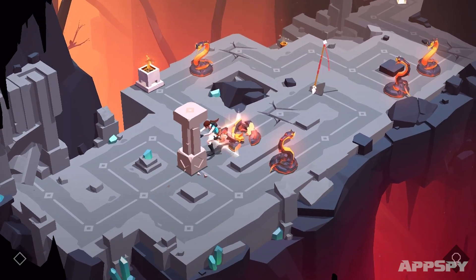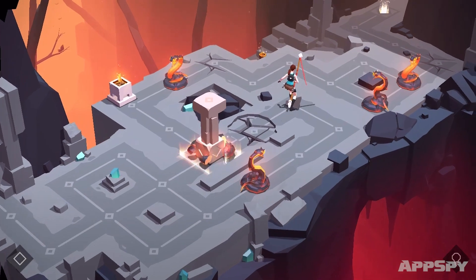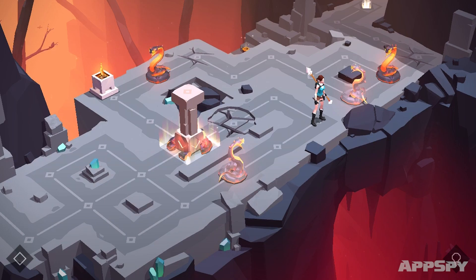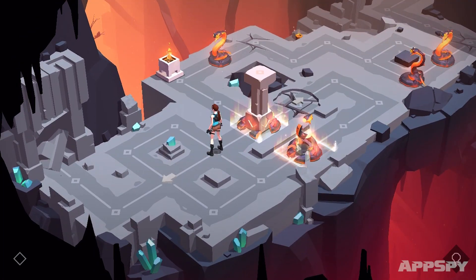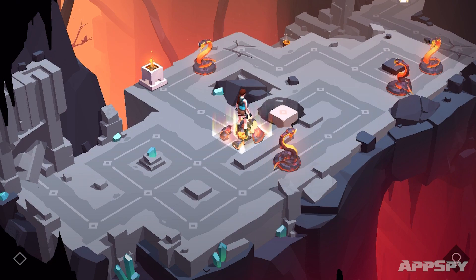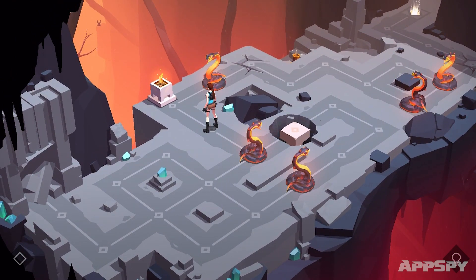Now I can drag it across, drag it across again — that's lovely. As I've stepped on there, we're familiar with the weakened floor mechanic. I can go down here and execute this snake — boom, that's great. Come back around here and then push that over — BAM, it now falls through and gives me the ability to walk around.